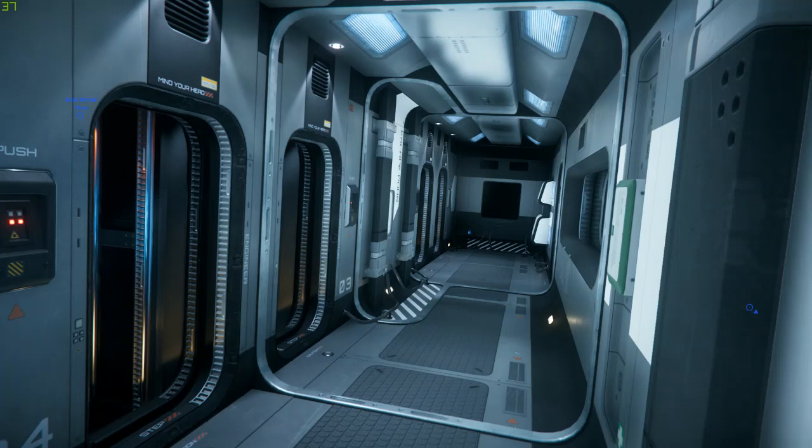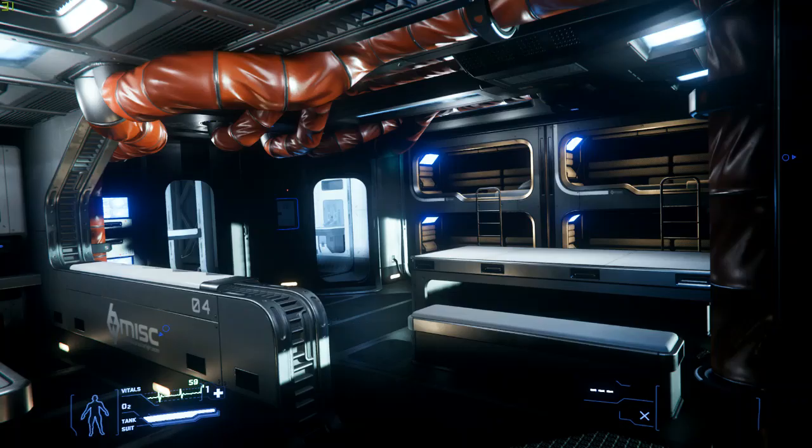Hopefully that won't happen, but definitely escape pods are going to be a thing in Star Citizen. There's also a picture of the living quarters — it looks like the kitchen and the beds are all going to be in the same place. The living quarters on the Hull-C are definitely not going to be that big, not as big as those in the Starfarer, for example. Some elements of the kitchen look very similar to what you find in the Starfarer.